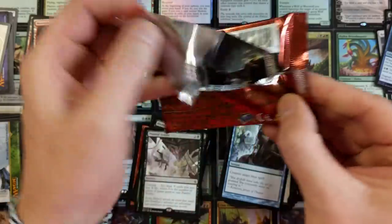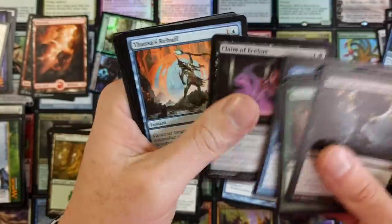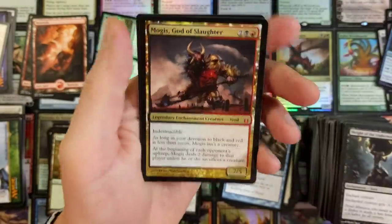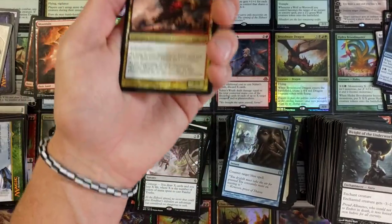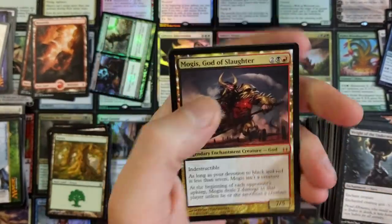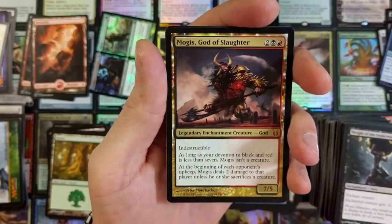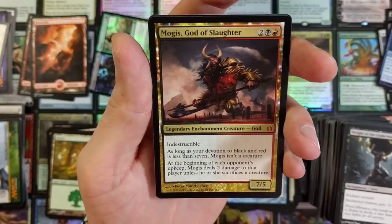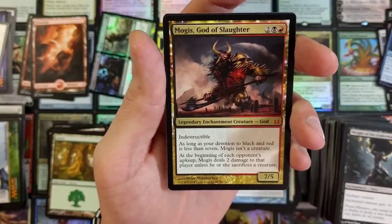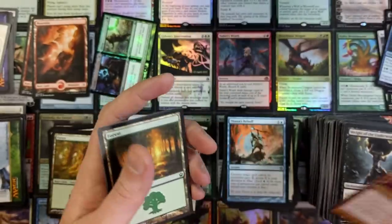Born of the Gods — can we go out with a bang? Last pack. We're going to find out together. Thassa's Rebuff, Sky Reaping, Vortex Elemental — we pulled a God! Last pack, Moss is back! Mogis — not even the best God, but still a God nonetheless. Last, indestructible. As long as your devotion to black and red is less than seven, Mogis isn't a creature. At the beginning of each opponent's upkeep, Mogis deals two damage to that player unless he or she sacrifices a creature. Really cool card, definitely a cool card.